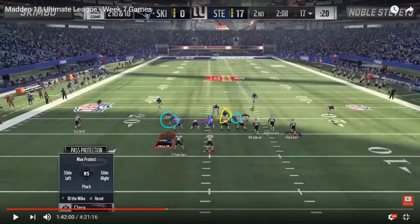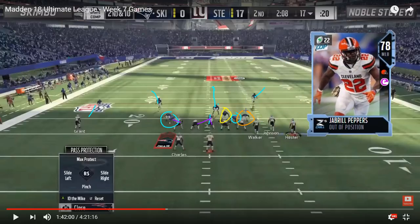The other adjustments he was going with out of this play: it's a cover two shell, so he was sticking with the two deep safeties and then cloud flats, soft squats, hard flats — whatever you want underneath in the flats. He was also doing the popular setup of dropping the middle linebacker deep into a deep third, so it was basically becoming a three-deep shell. The magical spot on this defense that was giving Skimbo fits is the left outside linebacker position. He was using the out-of-position 78 overall middle linebacker Jabril Peppers for this.